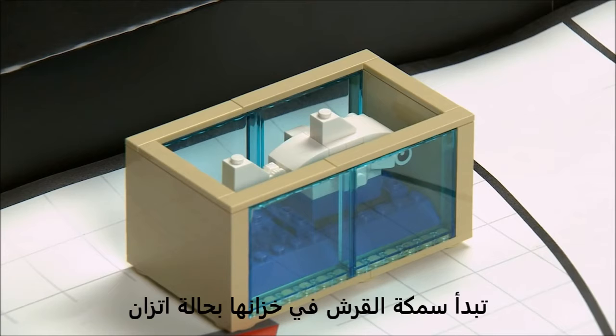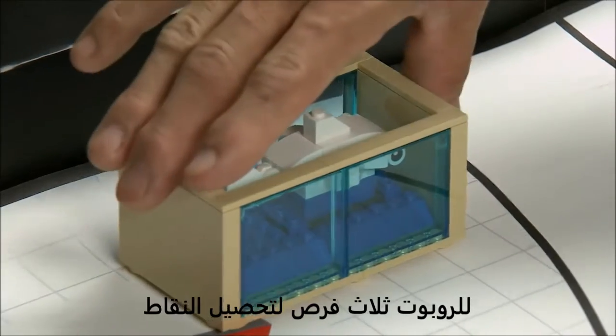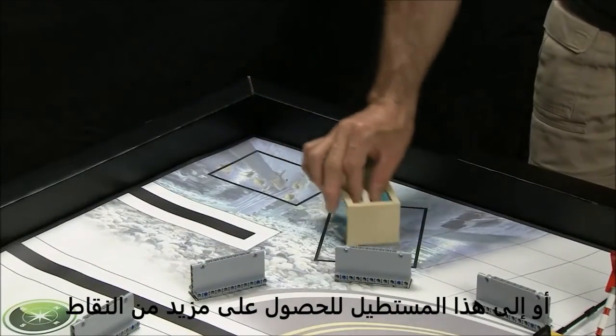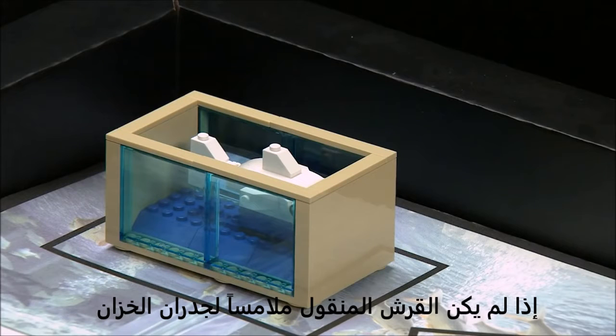Shark Shipment: The shark starts in its tank, balanced, not touching the walls of the tank. The robot has three opportunities for points. It can push the tank into this rectangle or into this rectangle for more points. But you can get serious points if the delivered shark isn't touching the tank walls.